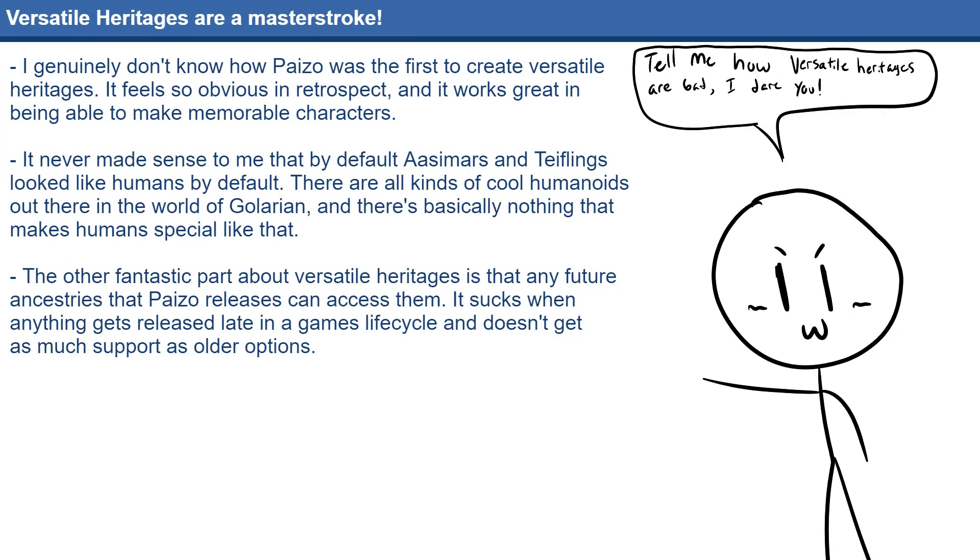The other part of heritages that is incredibly well done is versatile heritages. Most heritages are tied to one particular Ancestry, but some can be taken by literally anyone. This finally allows literally anyone other than humans to have Aasimar children or tiefling babies. Now, I know what you're thinking — with Pathfinder 1E and really any other system like 5E, you can always just flavor that your Aasimar is a dwarf. But that's not quite the same as your Aasimar literally being a dwarf. It doesn't allow them to take dwarf-specific abilities; it's literally just a cosmetic difference.